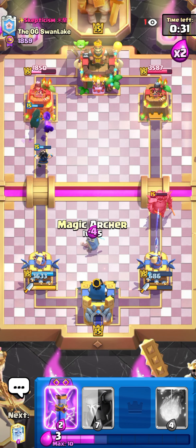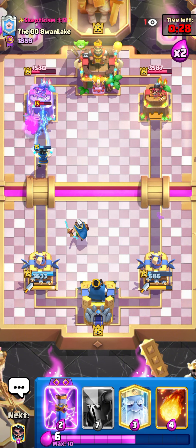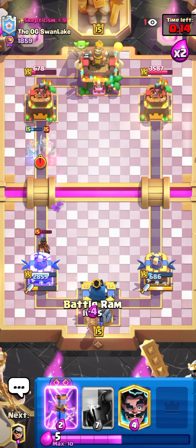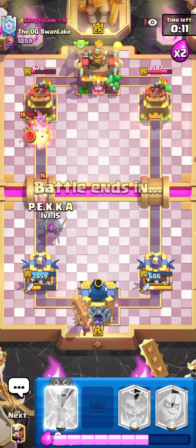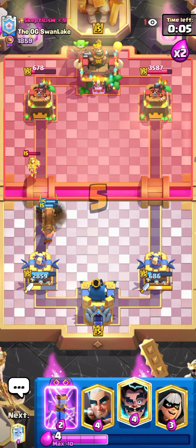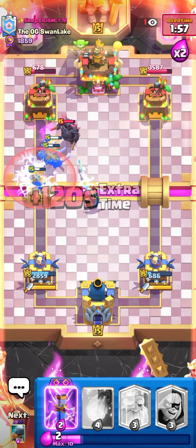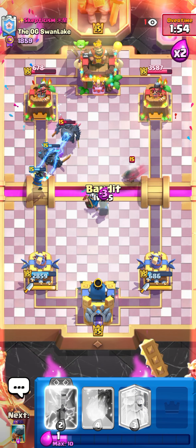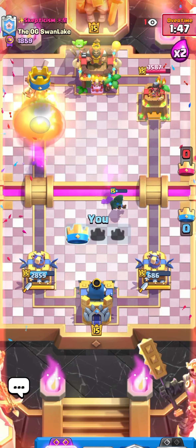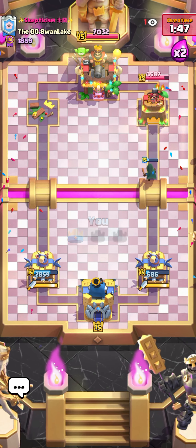Everything is on tower — let's go for magic archer. Let's go for pekka. Let's go for electro wizard and I can go for pekka line up on the tower. Let's go guys — win! That's it for today's video.